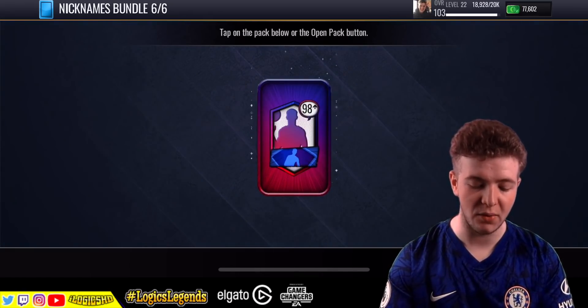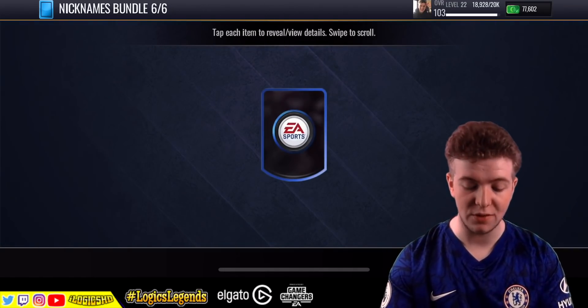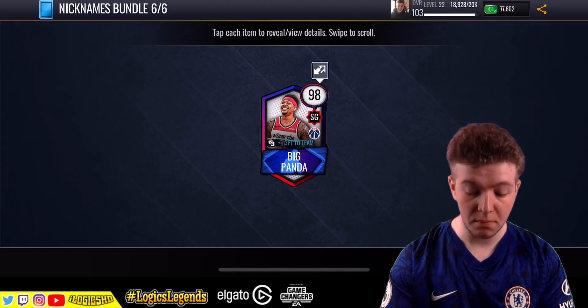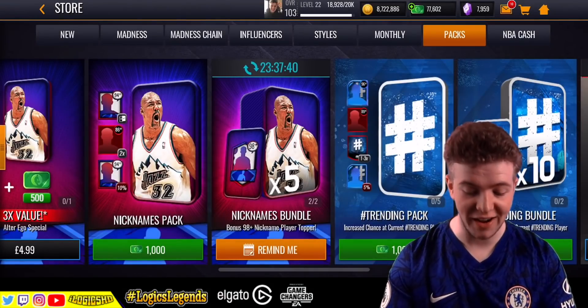This is the nickname bundle — I'll take a Mailman or I'll take an Isaiah, but a Big Panda would also be useful. I said Big Panda would also be useful — is he going in the sets? No, he's not going in them sets. Damn.